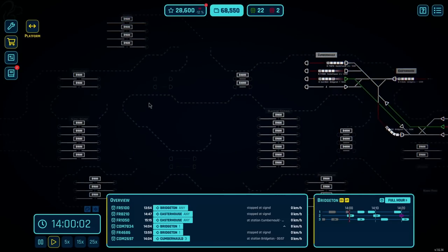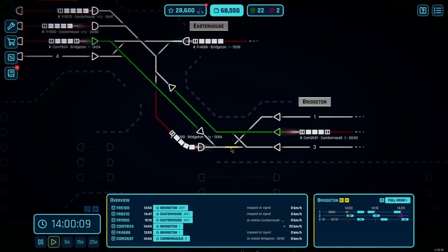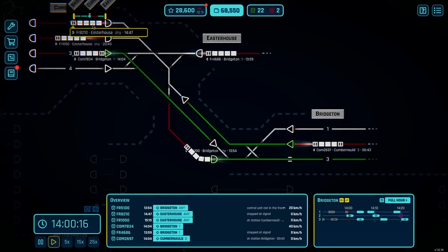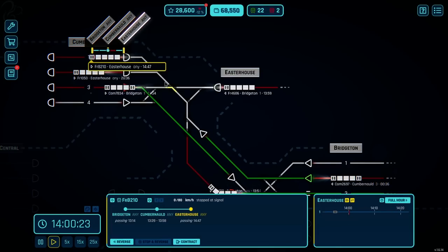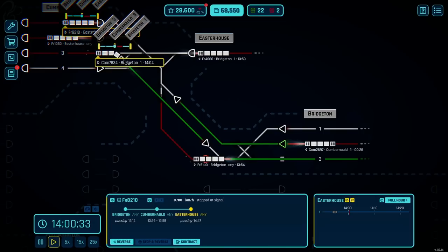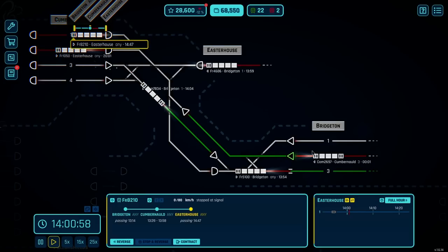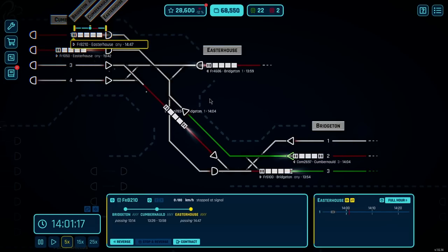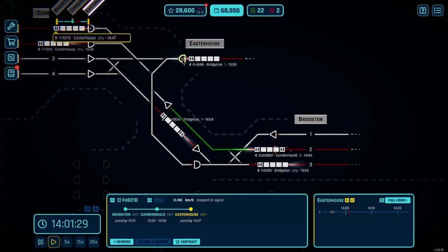That will allow us to now purchase these things here if we want to. But we can't buy it yet because we need to get a neighbouring station first. Let me focus back here - 1,400, this train is now late. Let's let him go. He is ready to go through Easter House. However, he wants to come in - it's Bridgeton 1, so he wants to come down here. We don't want to hold this guy up. We'll let the commuter train come through first. We'll get rid of this guy and stick him onto that parking area temporarily.